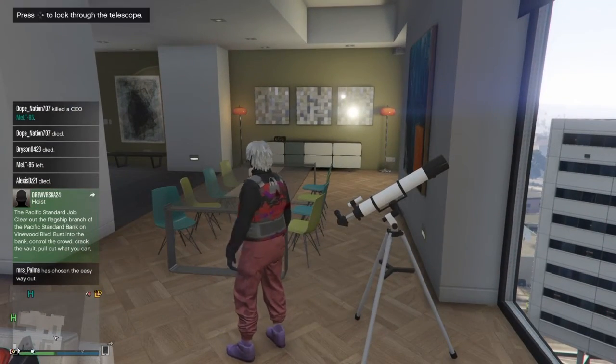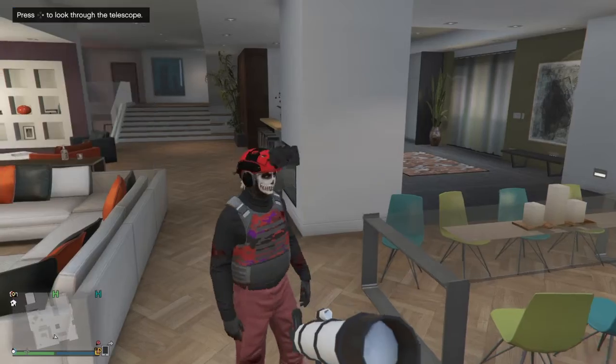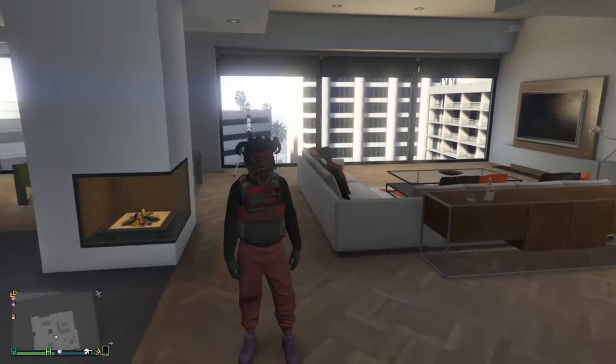Then you guys will open up your interaction menu, go to style, go to accessories, make sure you guys go to helmets, and put on the black and red quad lens helmet. When you guys do that, just walk away from the telescope. You guys can see that the Krampus mask and the black and red quad lens helmet should go on with each other.